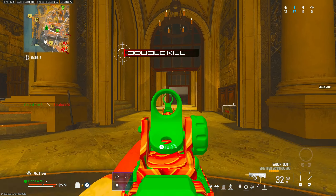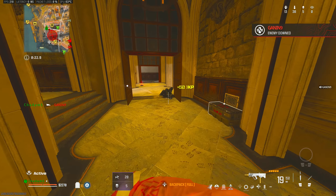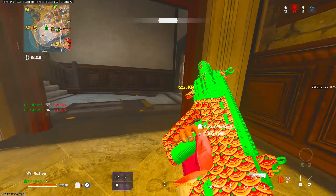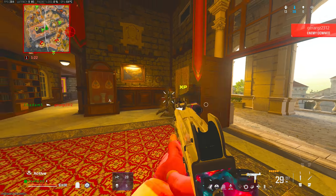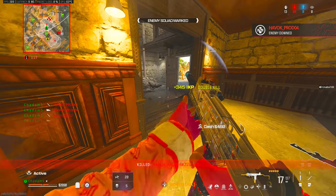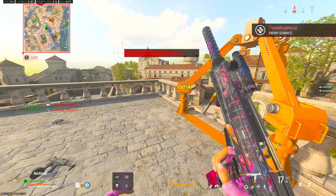Target down. Marking the rest of them. Good kill. Marking the rest of that squad on your TAC map. Kill confirmed. We located the rest of them. Enemy destroyed. Use your TAC map to hunt down the rest of them.